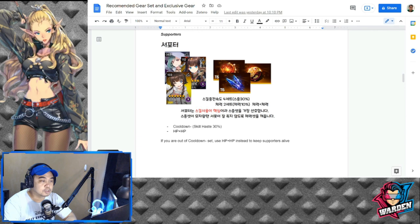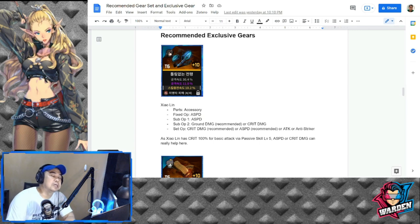For supporters, lower tier 6 gears are applicable. You'll likely have extra Dante and Superconductor gears that you can use for them. For supporters like Young Harim, Chinatsu, and Evelyn Keller — cooldown skill haste or HP plus HP if you don't have a good cooldown set.